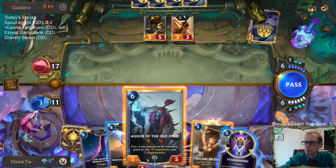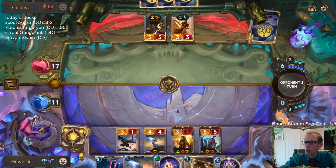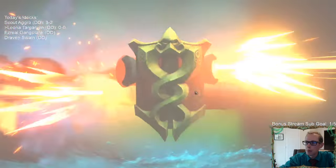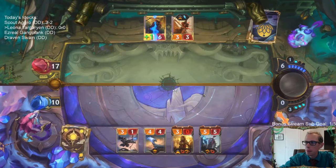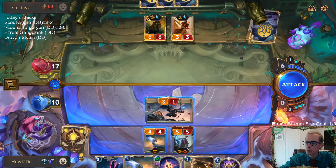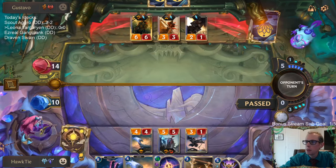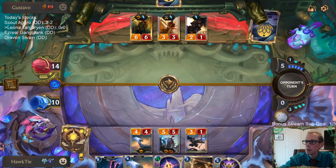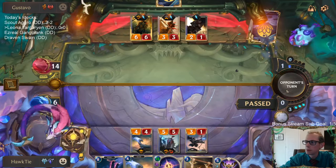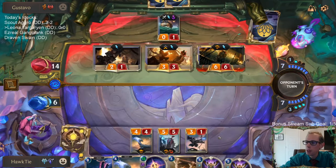Star Shaping - that's good. Giving Leona overwhelming and regeneration, so she goes back to a three-five. This is going to be difficult to survive. We're a long ways away from having the Skies Descend, but not too far from Mind Splitter. Oh, a second Star Shaping - that's going to be clutch.